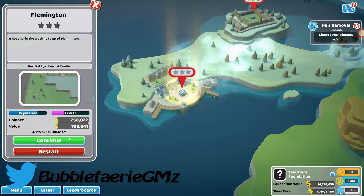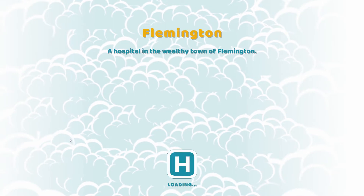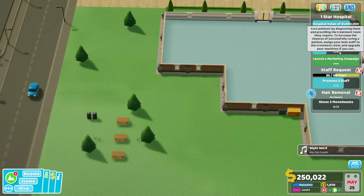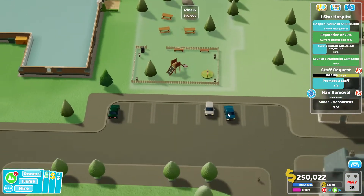Hey everyone, I'm Heather and welcome back to my channel. We are back today with Two Point Hospital. In the last one we were still working on Flemington, and that is where we currently are. It looks like we don't even have one star here. I think it's this animal magnetism thing. It did start with like you had to do something before you could even get to a star level.